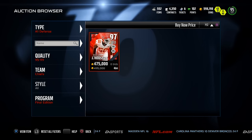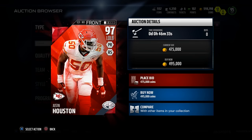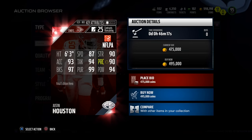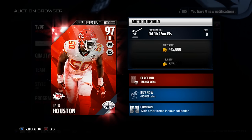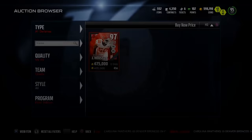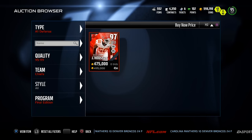Justin Houston is on the auction house right now for 495,000 coins. 97 overall - and I was correct, he is a left outside linebacker. Pass rush and run stuff styles, 6'3", 87 speed, 90 strength, 90 play recognition, 94 hip power, 94 tackle, 93 acceleration, 97 block shed, and 99 pursuit. I'm a big fan of the pursuit stat - they're able to chase ball carriers down very well. He's a great 3-4 linebacker, probably not great in coverage.